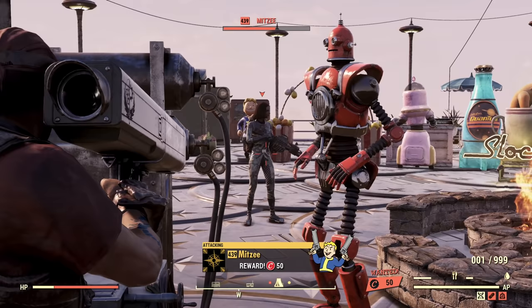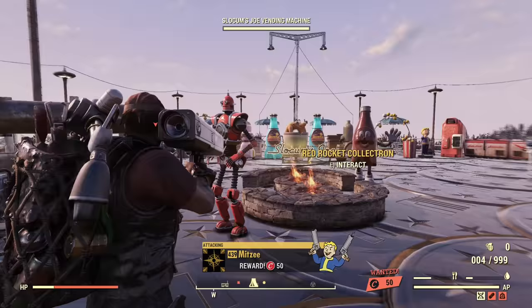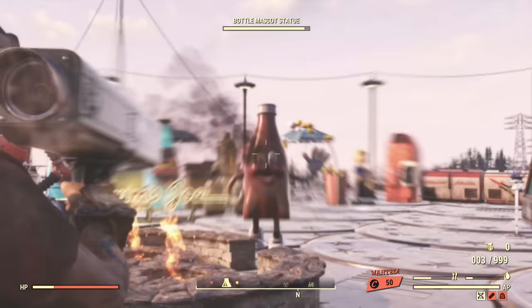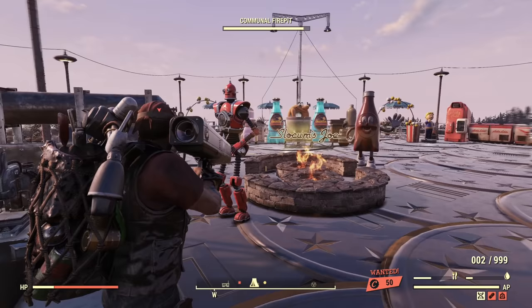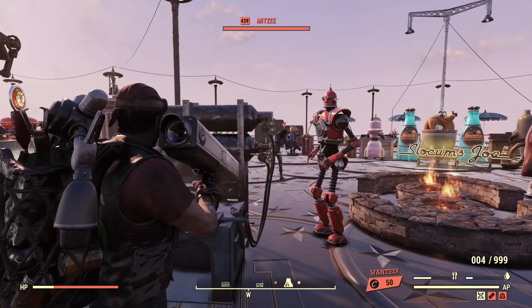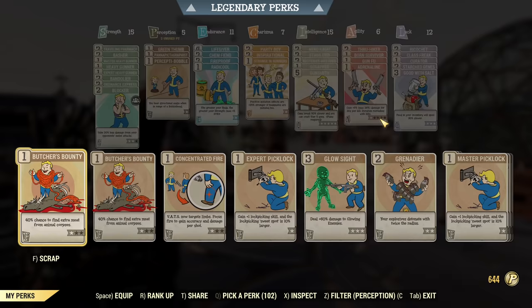Mitzi character is on the left. Is she far enough? I think she took some damage. Yes, she's taking a little bit of damage. Let's move her a little bit farther away. Okay, now she's not taking any damage as you can see — there is no damage. It's outside of the range from the missile explosion.